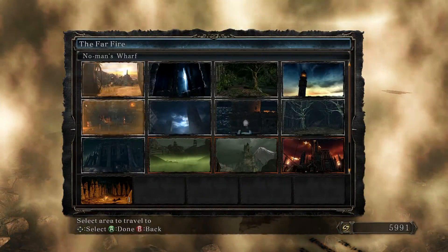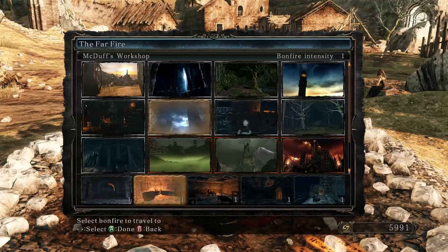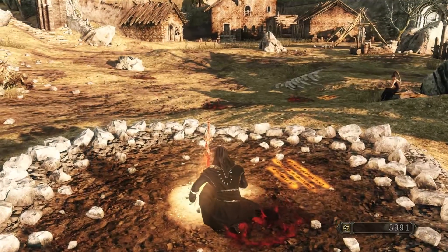Alright, so let's go ahead — where do we want to go now? Do we want to go here? I really don't. I mean, I really, really don't. But we will. Alright, Servants Quarters — let's go.